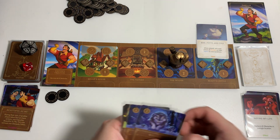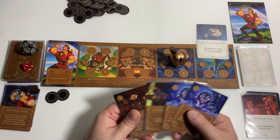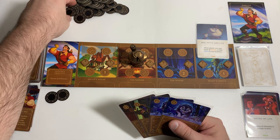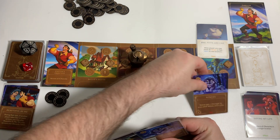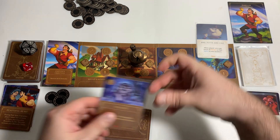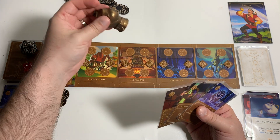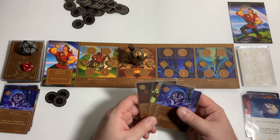Continuing our turn: we go here, gain two power, spend one to play the Wolves, and use the vanquish action to vanquish Mrs. Potts. Nothing to activate, so we end that turn there.